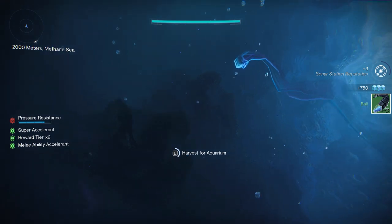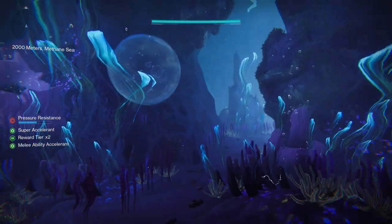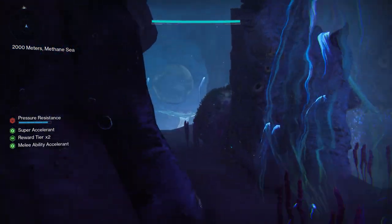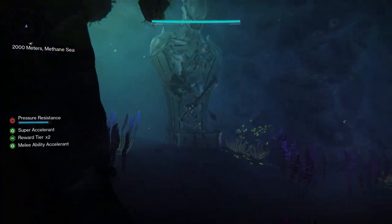The third and final statue is going to be on your way to the third encounter. Shortly after you get the little red flower collectible, before the final drop down, you want to hug this wall and stick to your left. After this bubble here, you'll see it on your left side, and that's the statue.